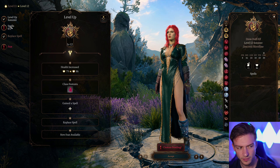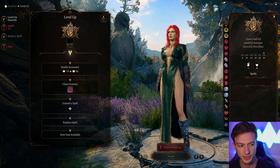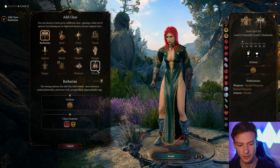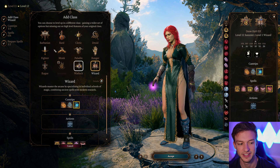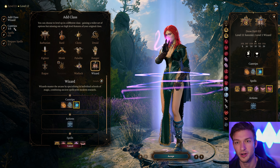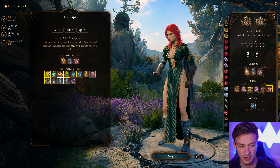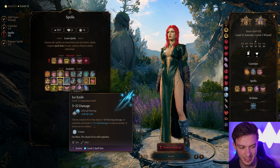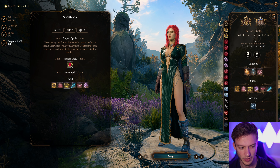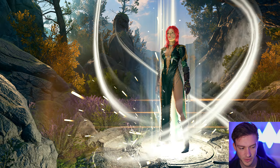For our final level, I think it's best to either take another level of Sorcerer or add in one level of Wizard, because the Wizard can give us Create Undead — and with that we can summon minions that are immune to poison damage, which is pretty cool. We can also take Friends as a cantrip there, and for spells we can take any spell not previously taken. We can only prepare one until we put on the Intelligence Circlet.